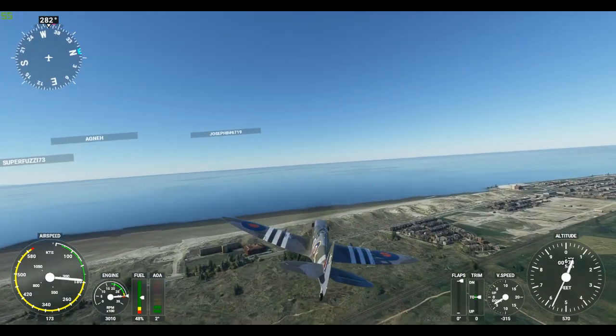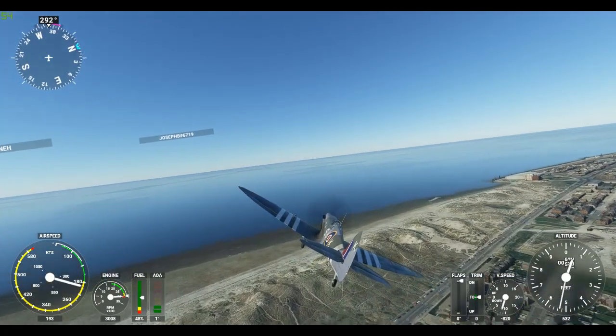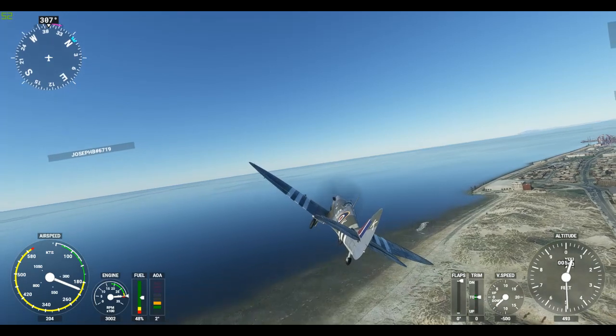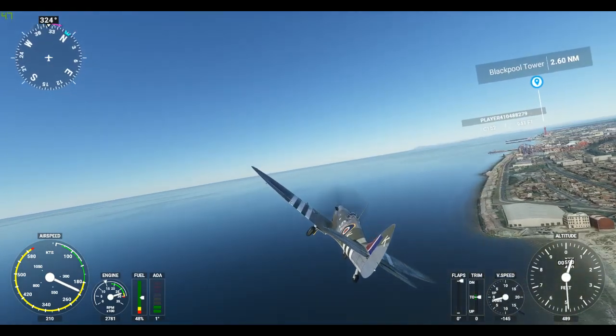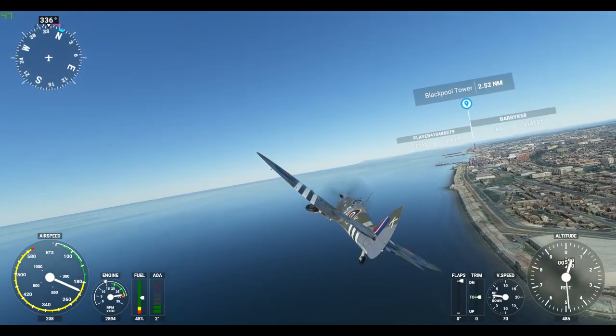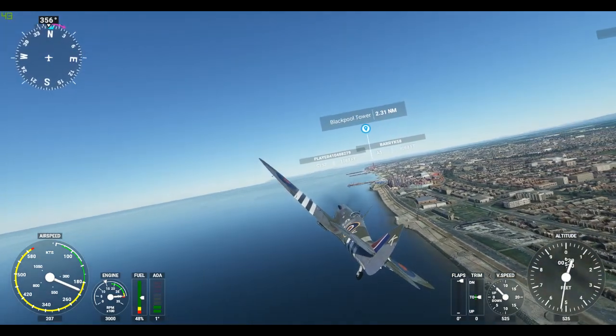You'll notice the yellow line starts at 180 knots, but then the red line doesn't hit until 580, so it's kind of a wide latitude there. Gear up, throttle down — you'll see Blackpool, there's an amusement park coming up on the right.